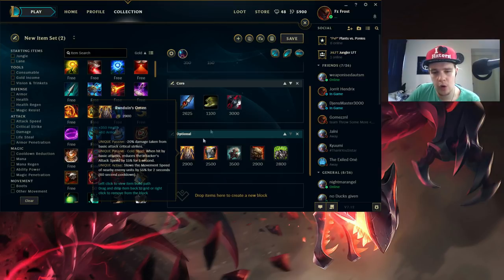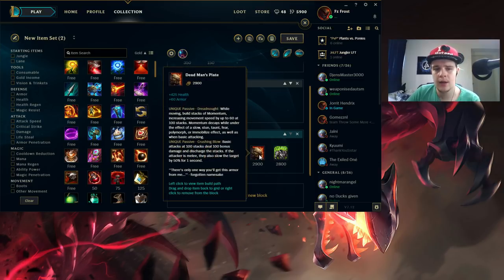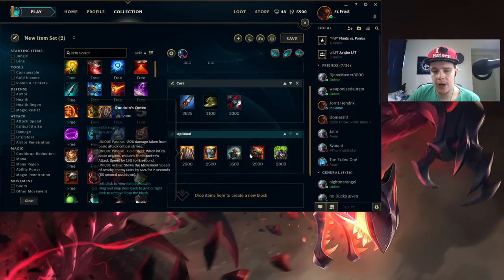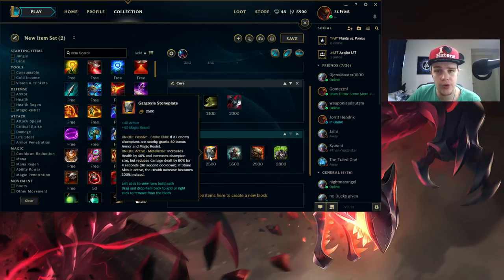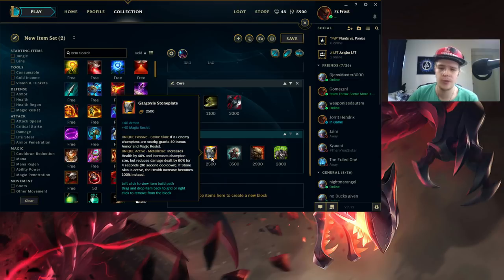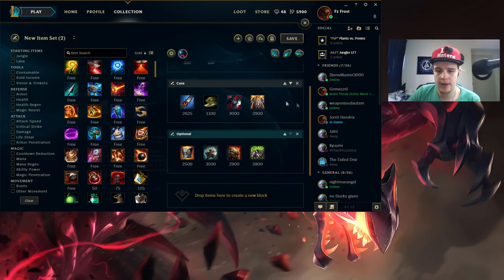Randuin's is probably the item I will go for most games, but if they don't have any type of crit - if they don't have an AD carry that goes for crit, like Kalista for example who tends to build more scaling damage with Blade of the Ruined King - then Randuin's isn't the best item. You can go for Deadman's Plate instead. It's pretty much interchangeable between Randuin's or Deadman's Plate depending on if they have crit or not. After you pick up either one of those in this slot, you want to build a magic resist item pretty much every game unless they are full AD.